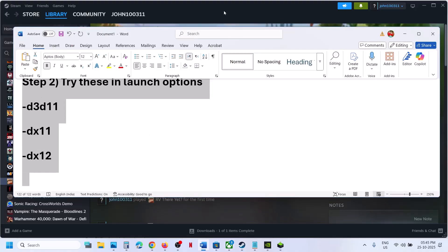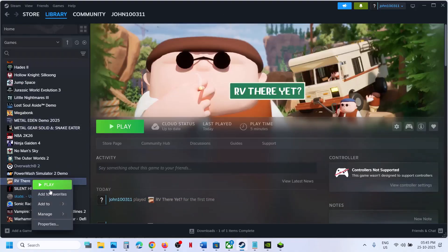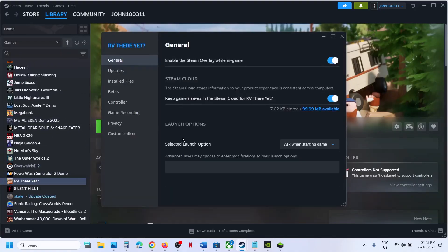If still not working, try the launch options. Right-click on the game, go to Properties, and in the launch option type in -D3D11. Launch the game and check. If that does not work, you can try -Dx11.